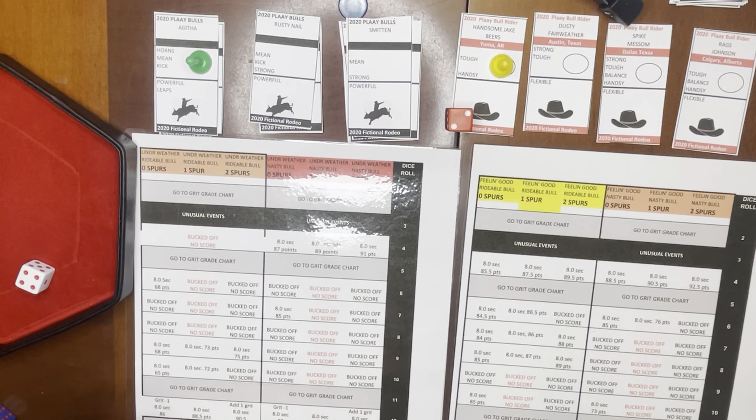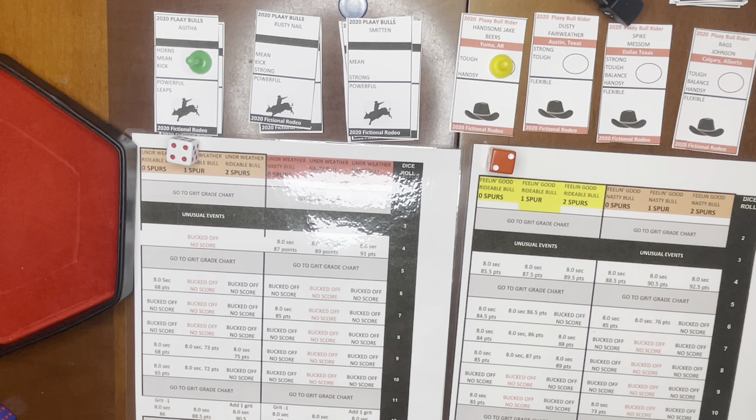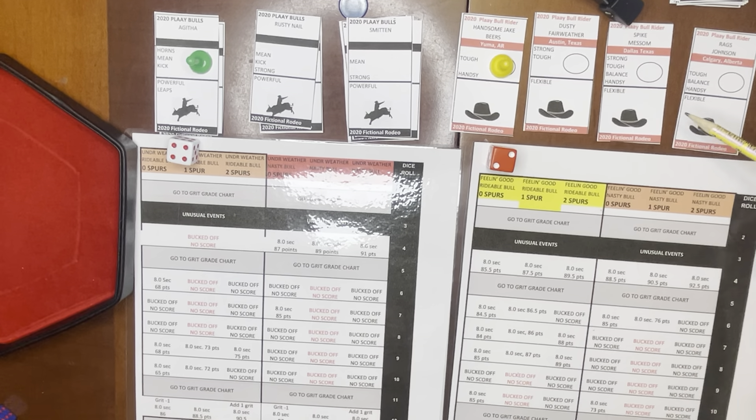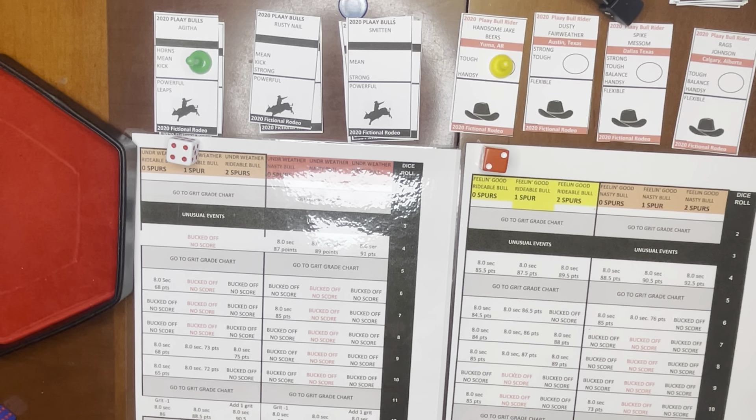You assign the red die to the rider and the white one to the bull, then you check trait qualities on the trait quality chart. For the riders: 1 is strong, 2 is tough, 3 is balance, 4 is handsy, 5 is flexible, and 6 is brave. Handsome Jake Beers rolled a 2, so he has the tough trait, and he's going to be feeling good for the ride.